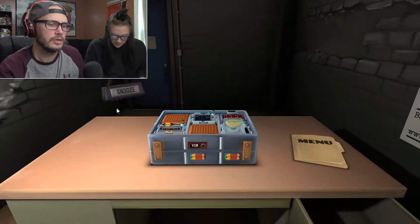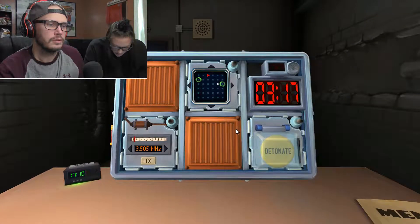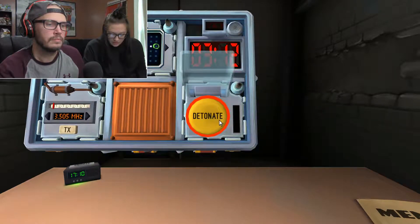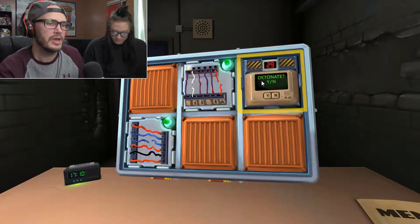What does it say? Yellow, it says detonate. Is there more than one battery on the bomb? Yeah. And the button says detonate? Press and immediately release. Done. Next we have the maze.